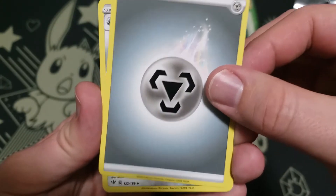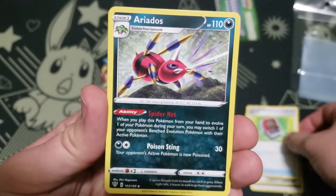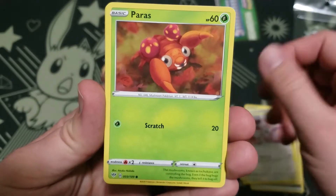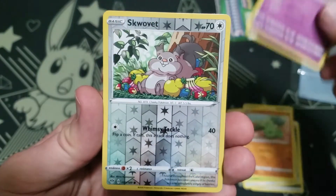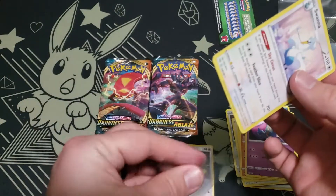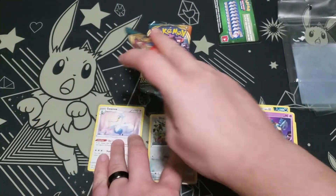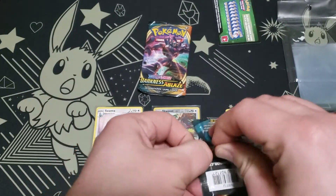Starting out with some Energy, Larvitar, an old PC, Eridus, little tiny Meltan, Bunnelby, Larvitar, Squilit, a Reverse Squilit, and a Swana. Just okay for the first pack here. I think I need some of these guys, so that's at least good. That's what really counts with collecting — getting the cards you're missing, even if they're not the rarest of the cards.